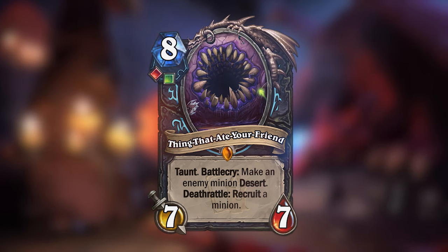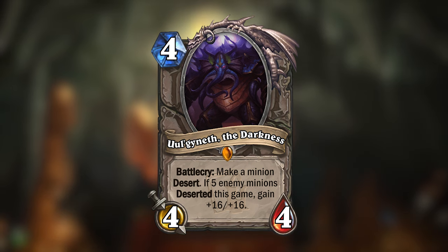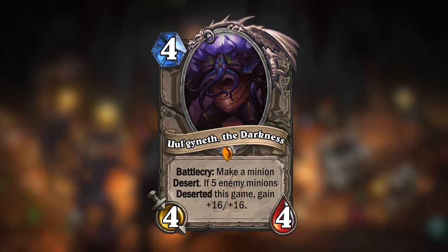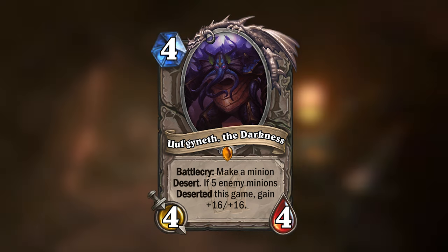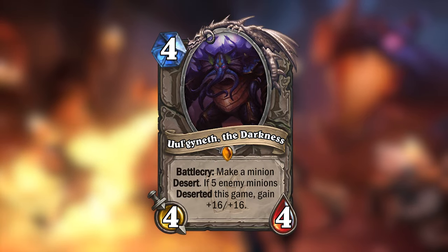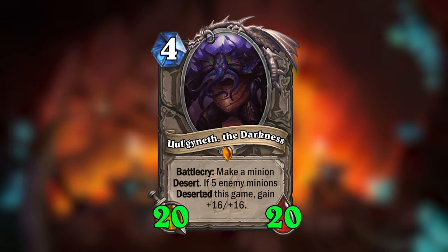I also made a payoff to the DESERT keyword — the source of the darkness below the catacombs: ULGANETH THE DARKNESS. ULGANETH is a 4-mana 4/4 neutral legendary minion that will make a minion DESERT when played. Then, if at least 5 enemy minions have deserted this game, ULGANETH will gain +16/+16, making him a 20/20 minion.